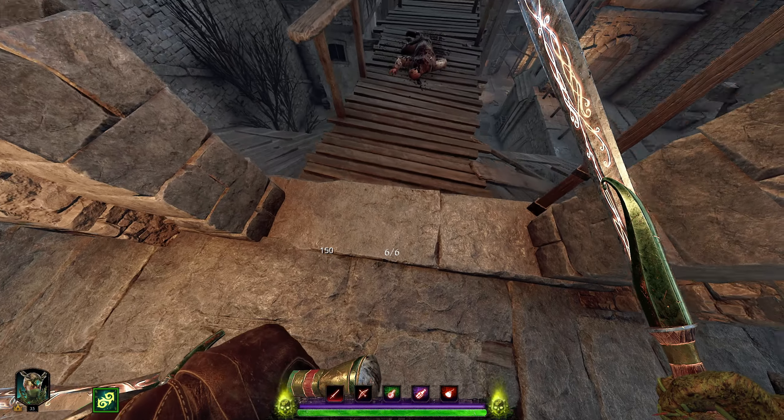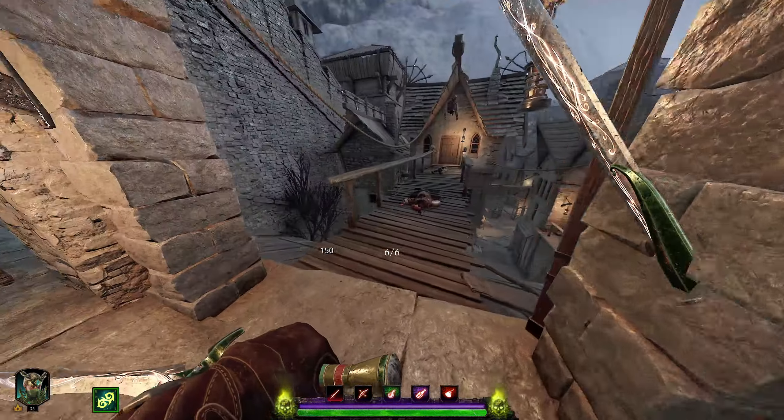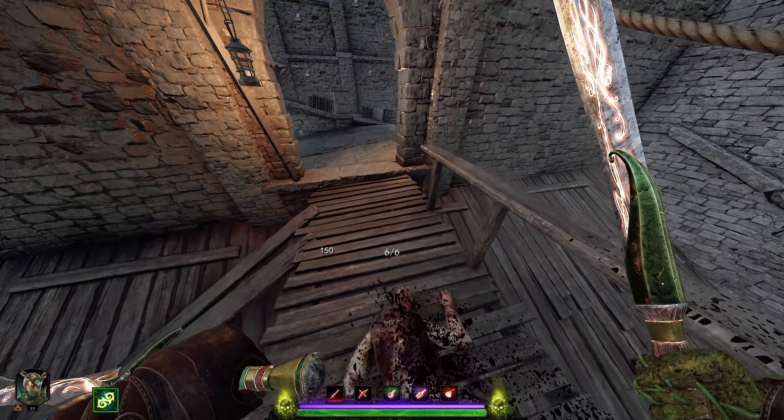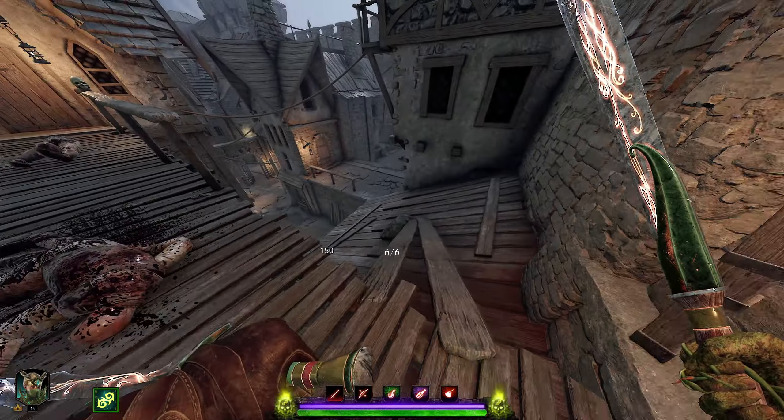What I mean by that is right here — you would think there wouldn't be a climb up, climb down, or jump sort of animation here, but it turns out there is, and that allows enemies to pass through the wall.